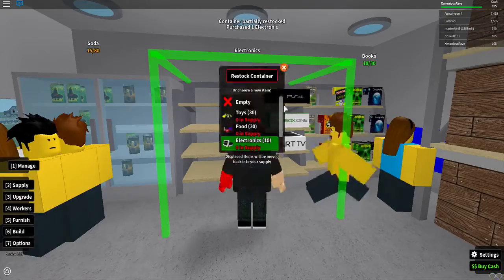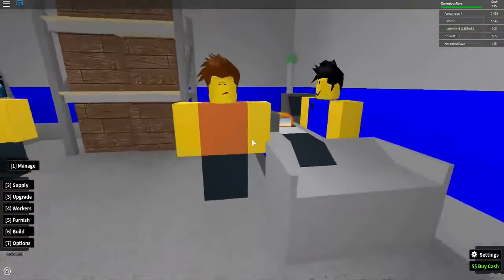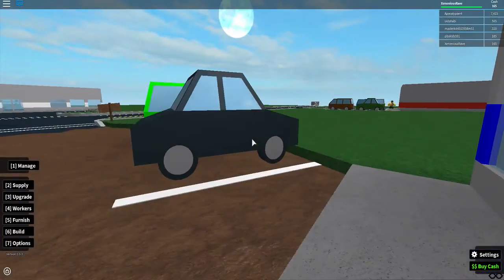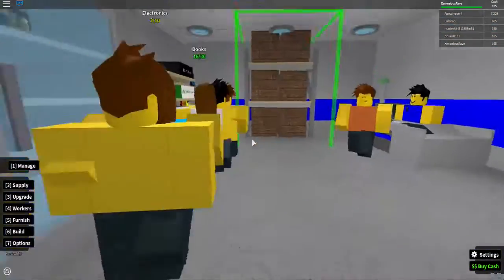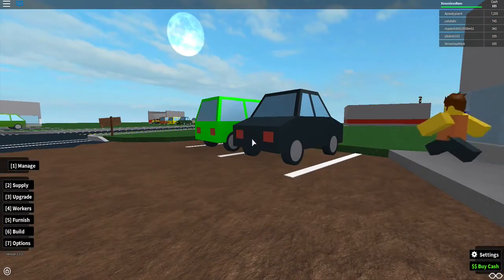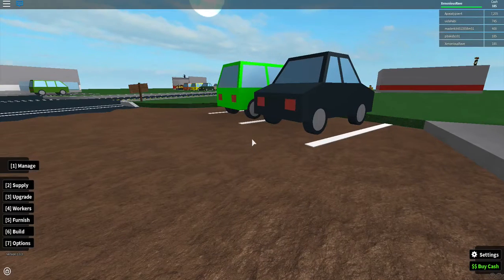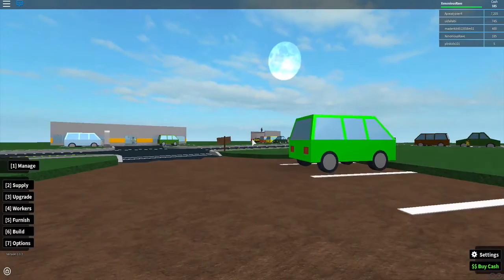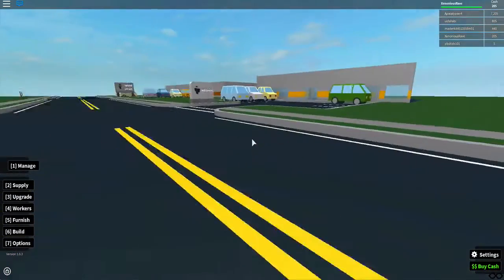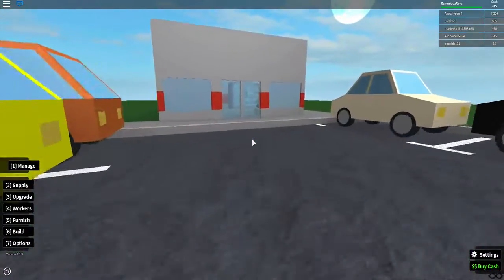Restock. Once we get about 200 I'm gonna want to buy a restocker so they automatically restock for us. All right, I'll be right back — I have to go do something. I'm back, I finished cleaning my room. We're walking along this road, technically jaywalking, but there's no crosswalk so I guess we're allowed to, and it's a video game.